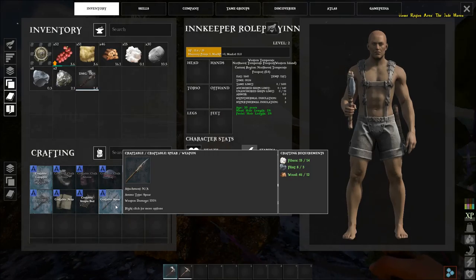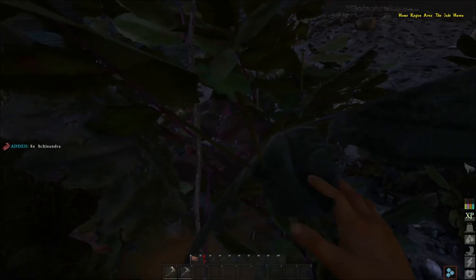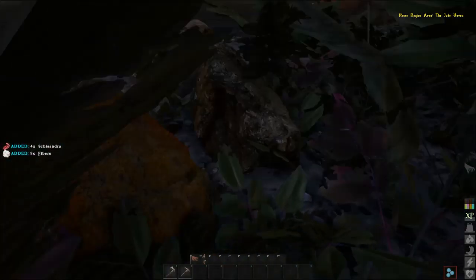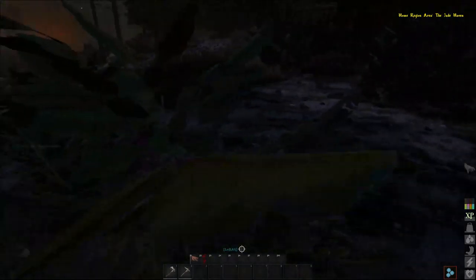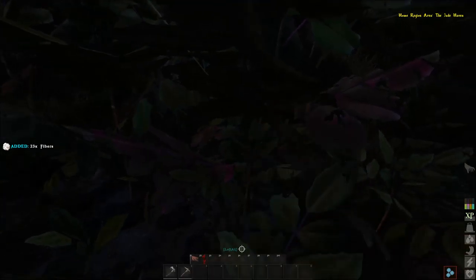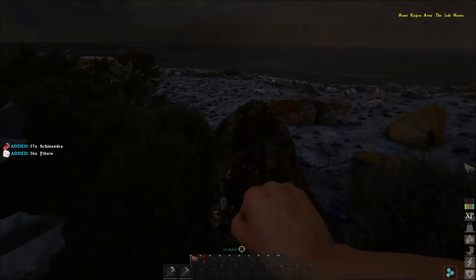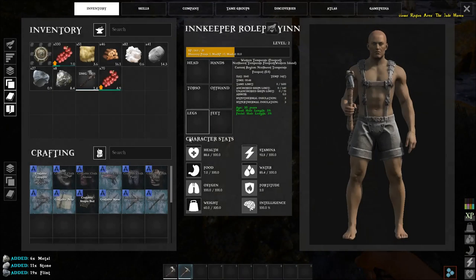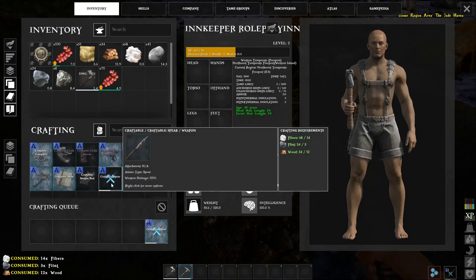The spear recipe takes wood, flint, and fiber. We're running low on fiber so let's gather a bit more. An important thing to remember about spears: they do very poor melee damage but most damage as a thrown weapon. You want to make multiple spears because you'll be chucking them at things you're trying to kill. If one breaks or you fail to recover it, you want backups — especially against tougher enemies that won't die to a single spear.